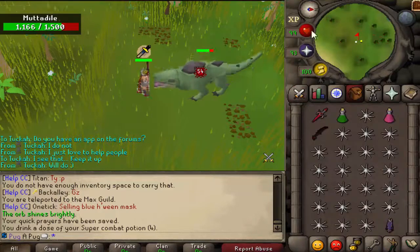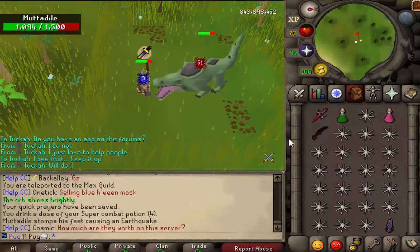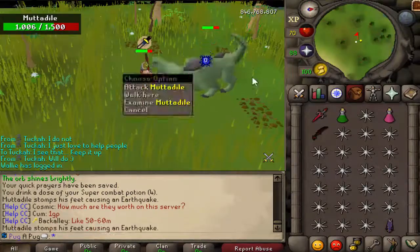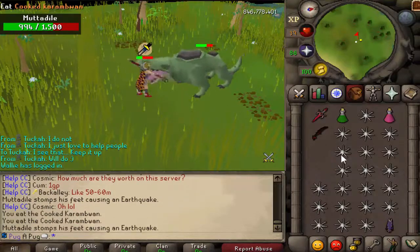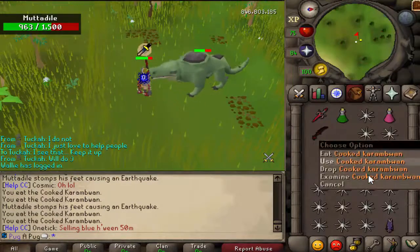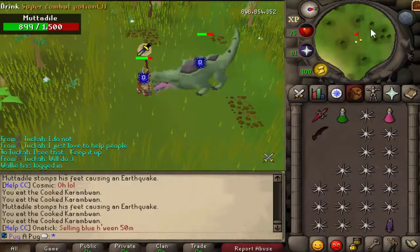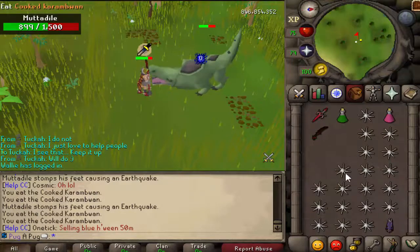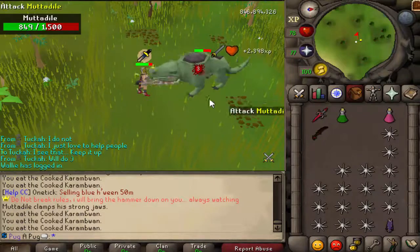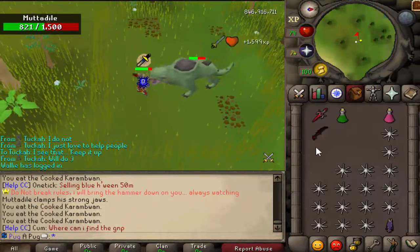Once you turn on crush it should be super weak to crush and you should be able to kill it pretty effectively. It can combo you similar to Venantus and Callisto on old school. Karambwans are actually pretty good food because they don't have any ticks between them, so you can spam quick food. If you're an iron man, iron man cannot fish or buy these from shops, but spooky boxes give them. If you're watching this around the time it comes out and you're an iron man, get spooky boxes.